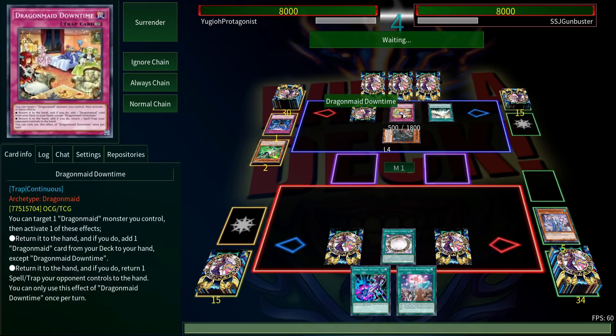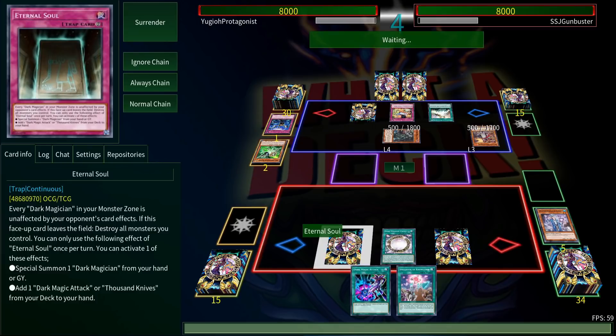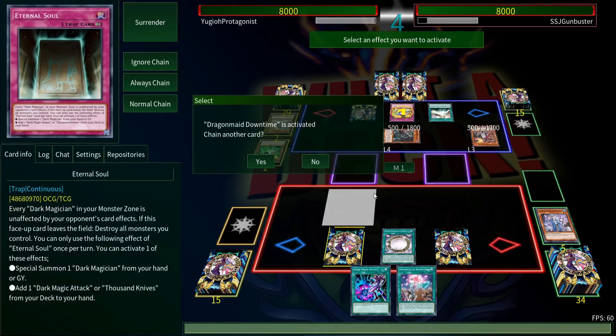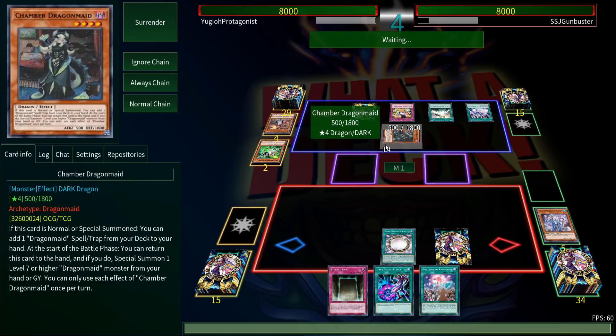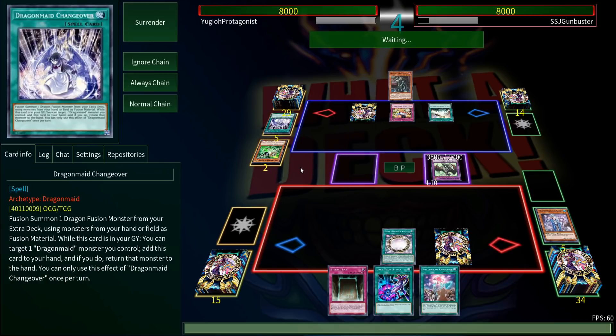I've never seen this before — Spellbook of Knowledge lets you send a spellcaster from your field to the graveyard to draw. That's unfortunate. And he can return one spell or trap — that's a hard counter, because Eternal Soul searches and lets you summon your Dark Magician over and over, but if it leaves the field you destroy all monsters you control. We've got ways to protect it from destruction and targeting, but not from non-targeting bounce. That's a hard counter, so I'm going to assume we lose this one.